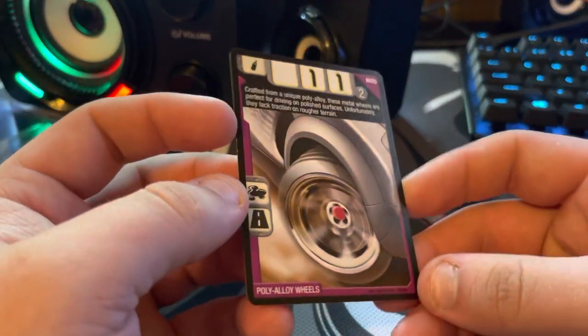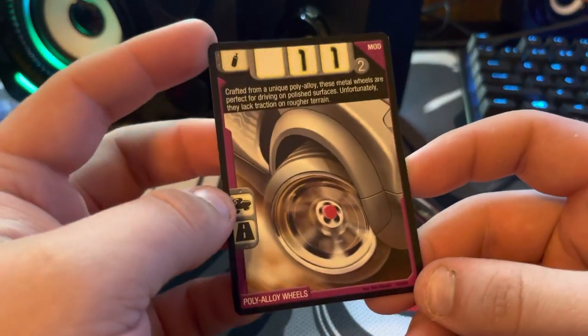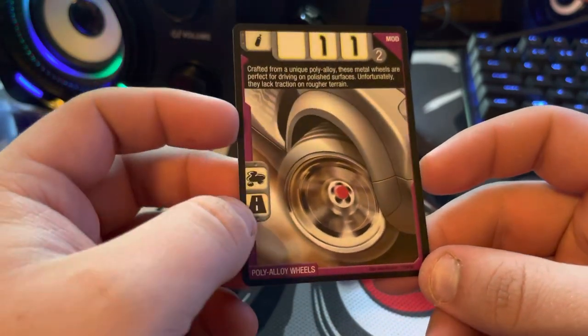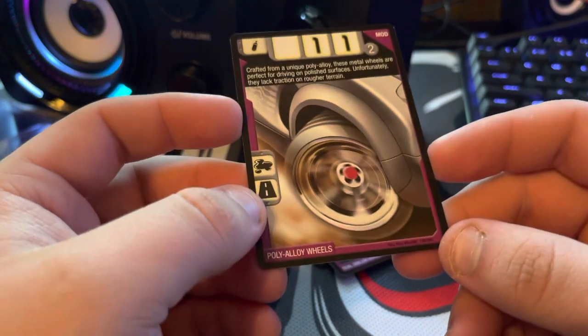Poly Alloy Wheels — this is an interesting card. Not really much to it, except you can definitely tell it's a Silencer just by that side art. Still a pretty cool card though.